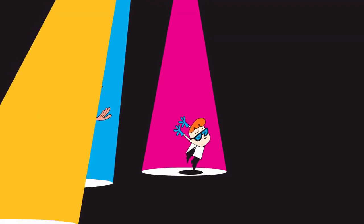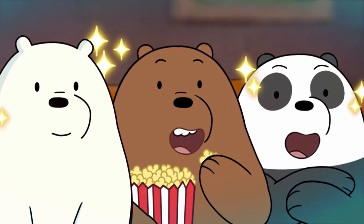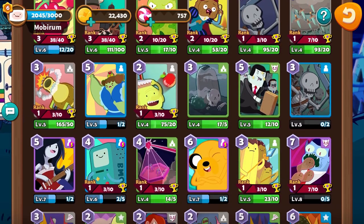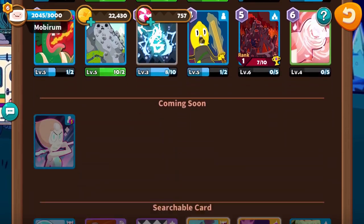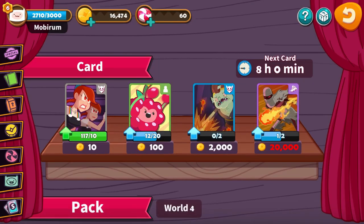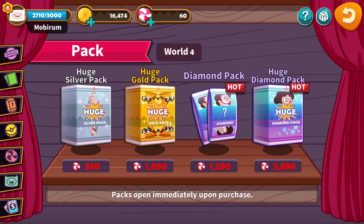Remember the good old days when you used to get home from school, turn on the TV, and watch everything on Cartoon Network? Well, rejoice because right now we have a Cartoon Network game that has all of your favorite characters in it. You got We Bare Bears, The Powerpuff Girls, Ben 10, everyone's favorite Adventure Time, and a bunch of other characters. I'm a bit old school though, so it'd be nice if they add a throwback pack later on to bring back some of the classic shows.